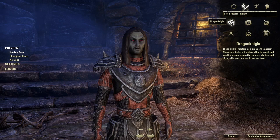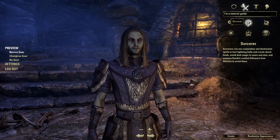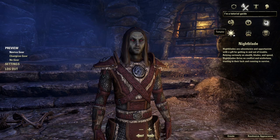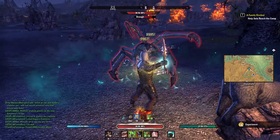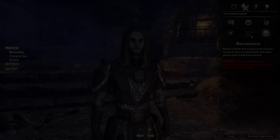The base game has four different classes: Nightblade, Dragon Knight, Sorcerer, and Templar. In addition, there are two DLC classes — Warden, which originally came with Morrowind, and Necromancer, which came with Elsweyr. The real beauty of ESO is that each class can perform each of the three main MMO roles: Healer, Tank, and DPS, with DPS being broken down further into Stamina-based and Magicka-based.